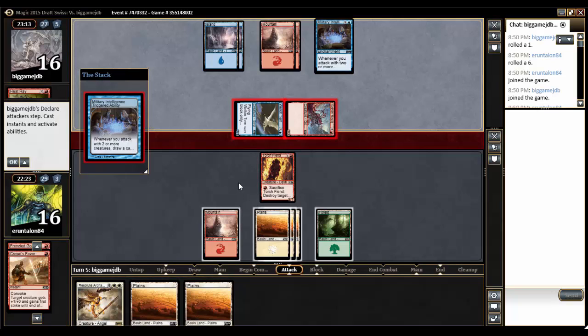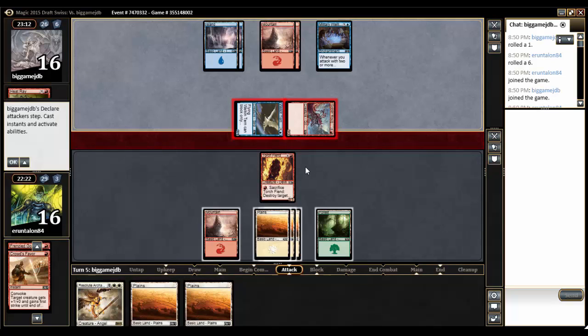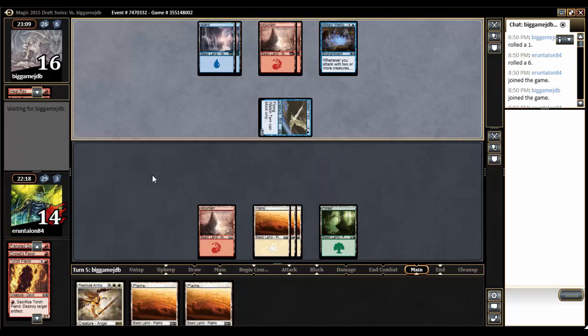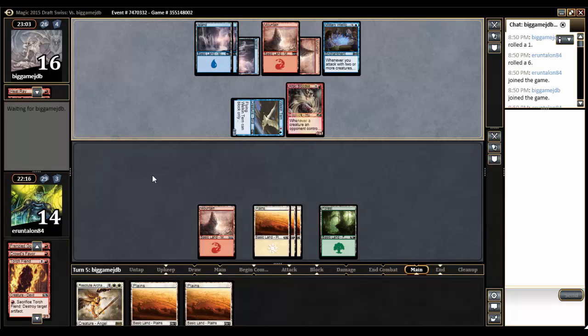So I block Goblin Roughrider. Unless he has a trick, they trade, otherwise I go to 11. Let's block. See if he has anything. He doesn't, so they do trade, but he did get that card draw. We are getting ever closer to our Angel, however — 3, 4, 5, 6, 7. We have the lands in hand and on the battlefield, so that's a plus.